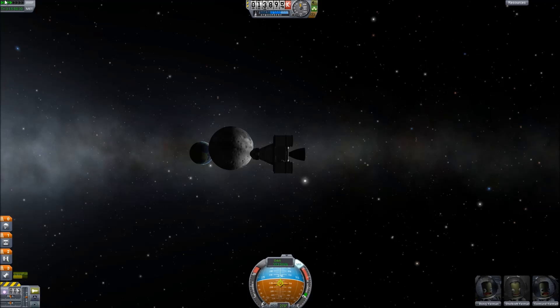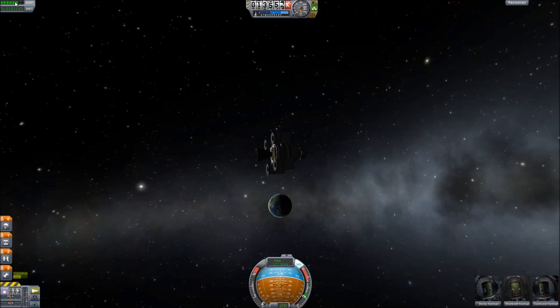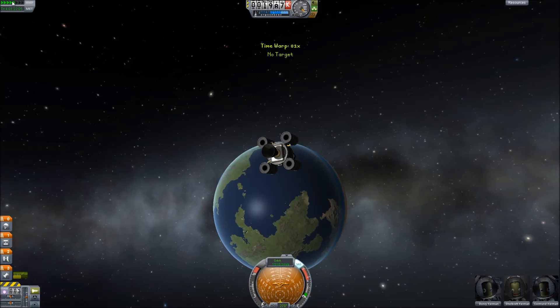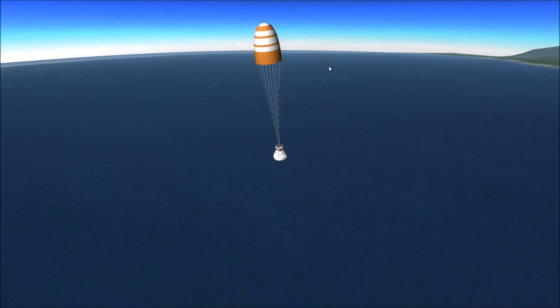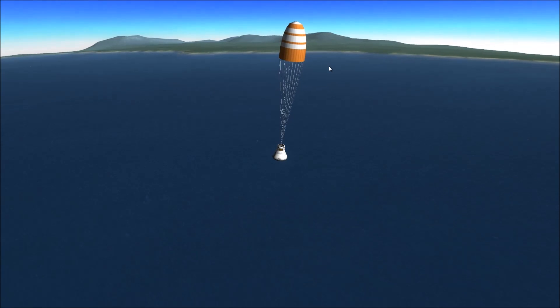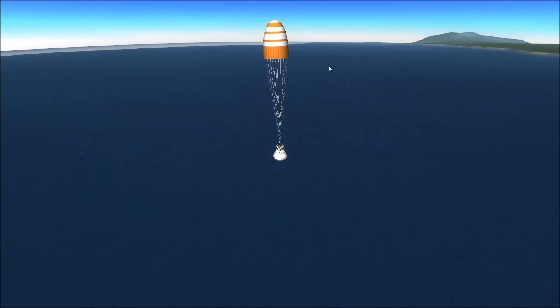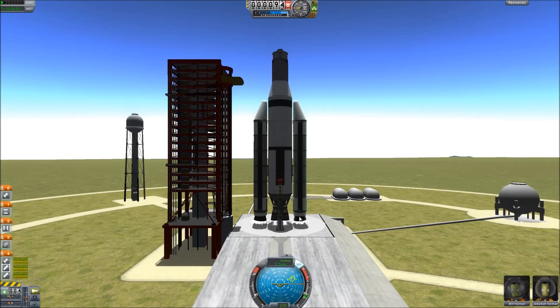As you'll notice, some of the 2.5 meter stages and 2.5 meter fuel tanks are actually quite heavy and they add a lot of weight. So you're going to have to still plan carefully, but the KW Rocketry series is definitely designed so that you are able to get to low Kerbin orbit, launch your vehicle, and do it in style. In a couple of seconds, we should be transitioning to my test of the actual 3-meter series of rockets, which is something that's just really a pleasure to fly.